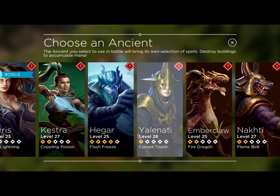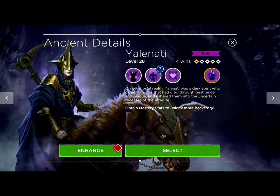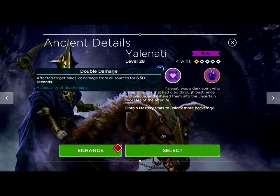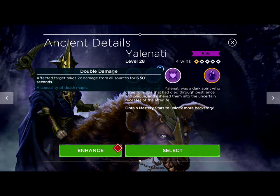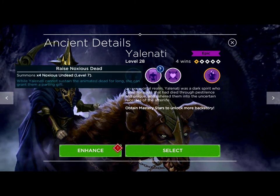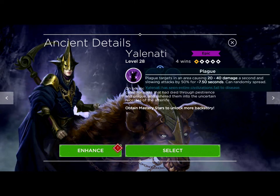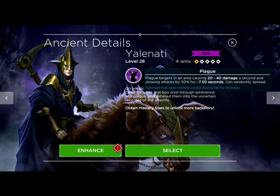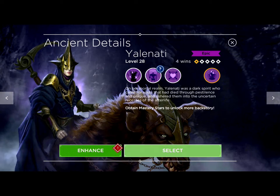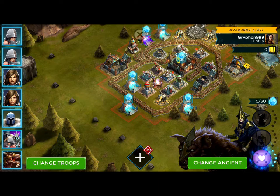Hey guys, welcome back, this is General Fab. In this video I'm gonna be continuing my One Ancient Kingdom raid series with Yelena T, one of the death ancients. Her abilities are double damage — the affected target takes twice damage — then she has the Raise Noxious Dead, and the last one is Plague. I find this one to be not so effective, but we'll see.